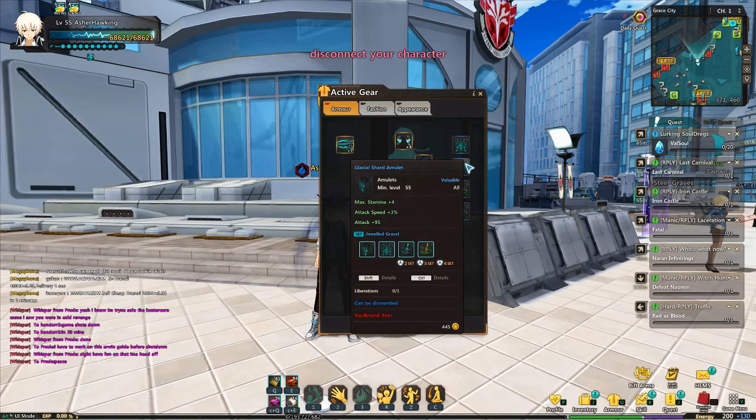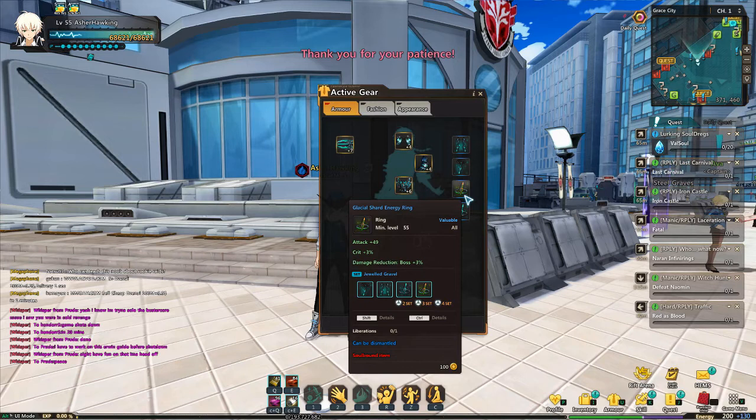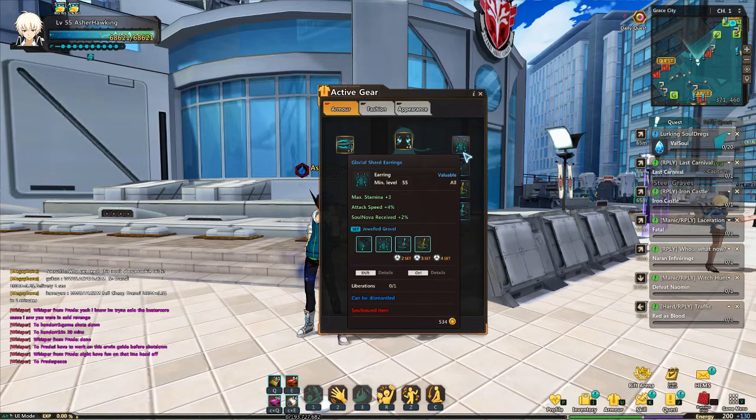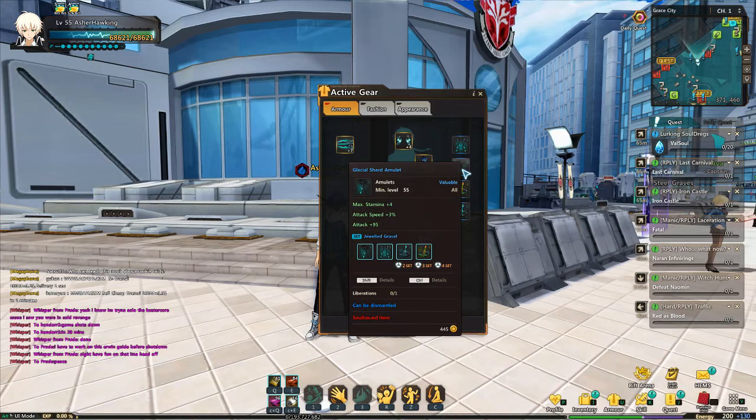For your accessories, you want attack speed, attack, crit damage, and crit percent on your rings. I don't have crit damage yet because I don't have perfect gear, but if you do, you want crit damage and crit percent on both rings. For your amulet, attack speed, move speed, and stamina are good stats. Attack speed is the main priority stat for your earrings and amulet without a doubt.